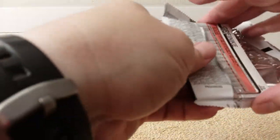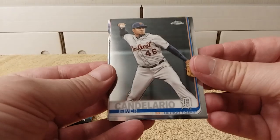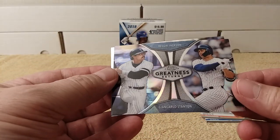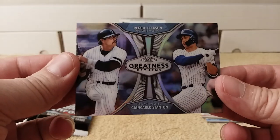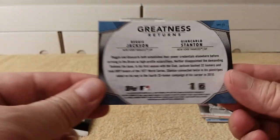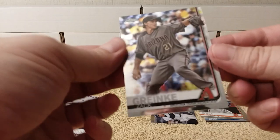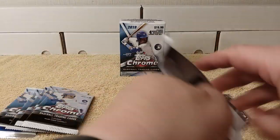First pack — Jeimer Candelario, Brandon Belt. A Topps Chrome Greatness Returns insert with Giancarlo Stanton and Reggie Jackson — that's a very nice card. I actually received one of these in the hobby box I opened previously. It was a very nice card.